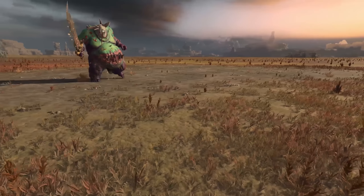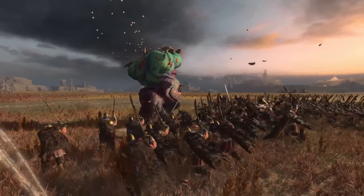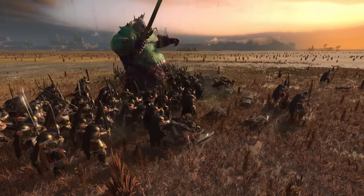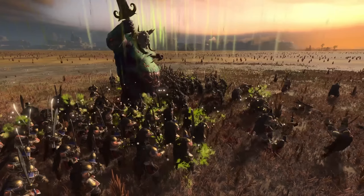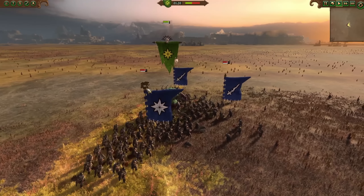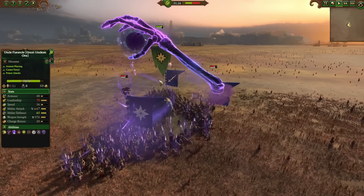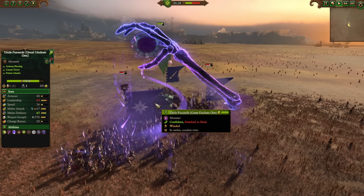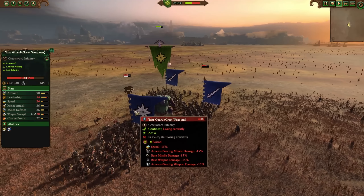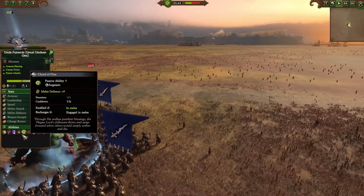Next up, Grandpa Nurgle sends us his uncle — and this is Uncle Frunkle, the Great Unclean One. Honestly, this unit looks disgusting, but the color scheme is pretty awesome. Uncle Frunkle is going to differentiate himself by having an ability called Defiling Deluge — and no, that is not him sending out a stream of diarrhea after an all-you-can-eat buffet. It is an active ability that he can deploy, and it's going to do damage to enemies around him while healing him.